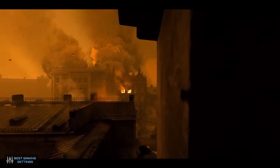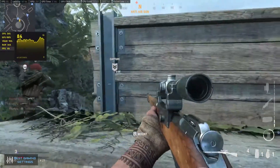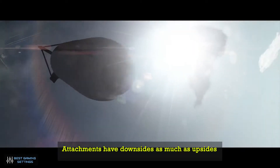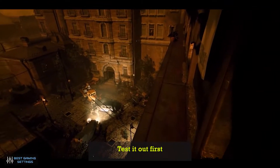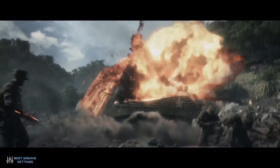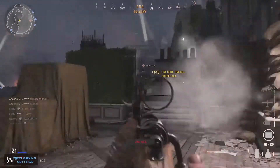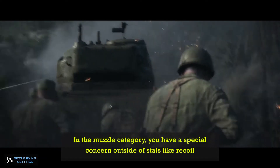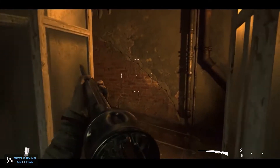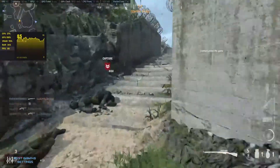The Vanguard gunsmith section is big, and it can be difficult to decide which attachments pair best with your playstyle. Some things to keep in mind: attachments have downsides as much as upsides, so ensure everything is in balance. Test combinations out first — going with something that actually plays well is better than something that looks good in concept. Try new options as you unlock them and keep mixing things up. In the muzzle category, silencers can make a big difference — removing yourself from the radar is an important factor to be aware of.